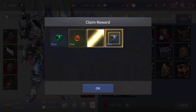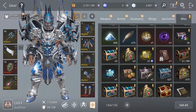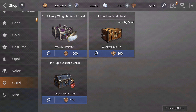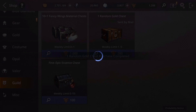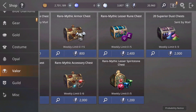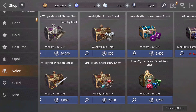Let me open the conflict reward. Now I need to go buy some stuff. Let's go to the shop — I need gold, so I'm going to the guild shop and buy the Random Gold Chest, which gives from 100,000 to 10 million gold. I'm going to buy three of them — you can buy up to three per week. They are very useful so you should get them.